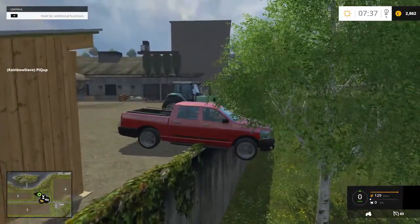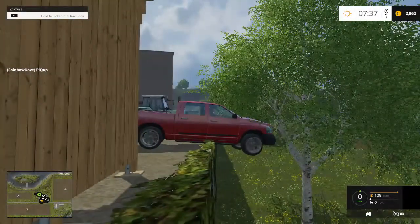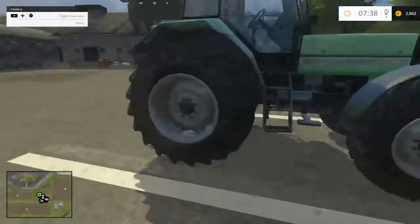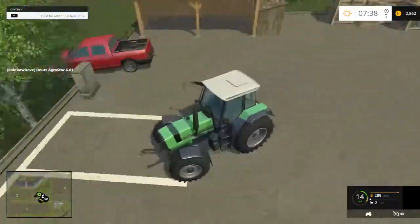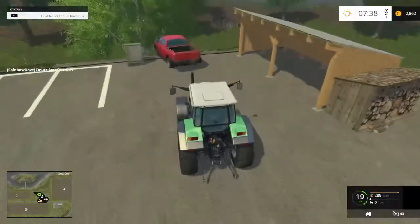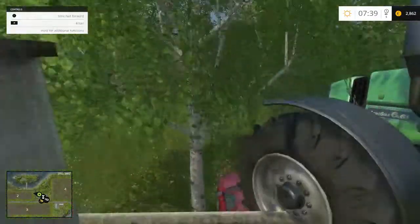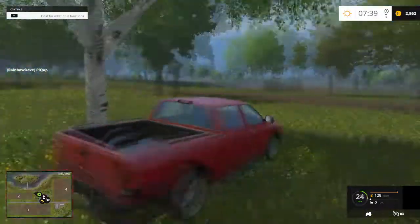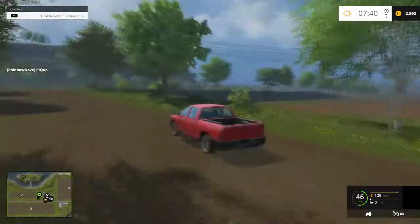The Driftmobile has become stuck. Over here at the garden centre you get another Agro Star — unless it's fallen down that ravine. There we go, the Agro Star is stuck, but I don't mind — that's not my Driftmobile. I do just pull out a loan to get the Driftmobile every time, because it's pretty much the fastest vehicle in the game.